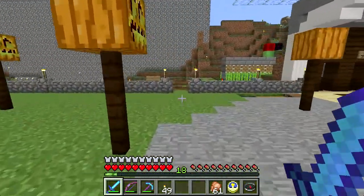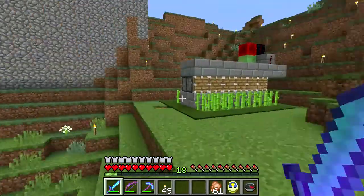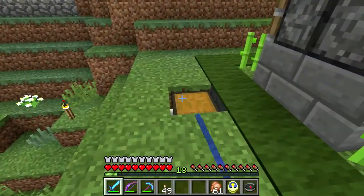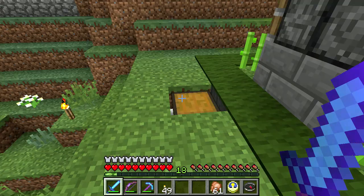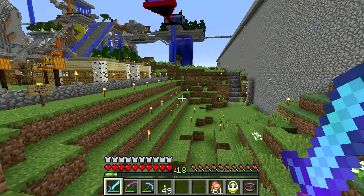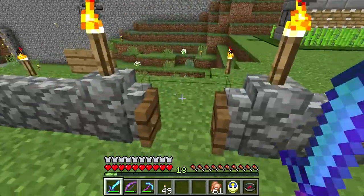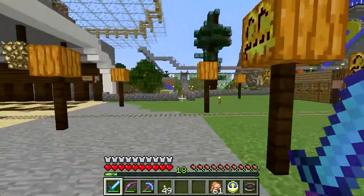Mostly as a demonstration to show Vex a way of doing this, I built a little automated sugar cane farm. It's doing pretty good. I come over here and there's usually a stack or two of sugar cane for me to turn into sugar, into paper, to trade with the villagers. So that works.